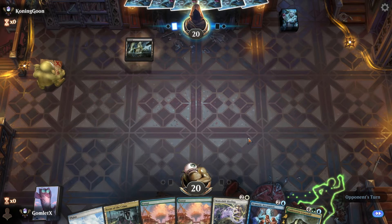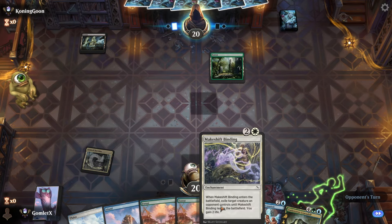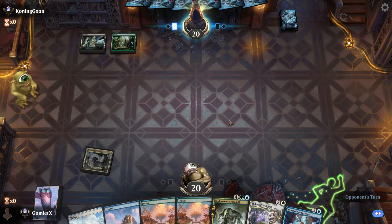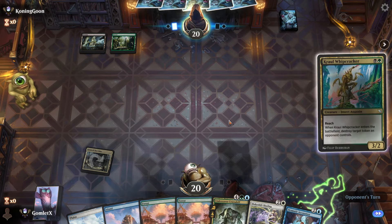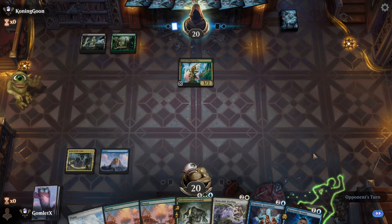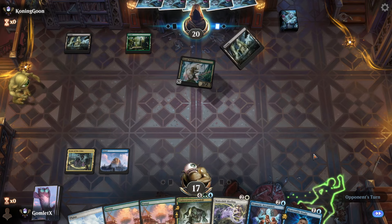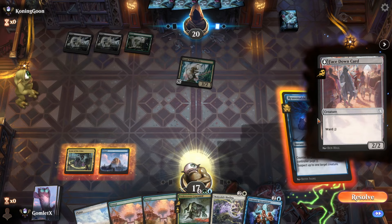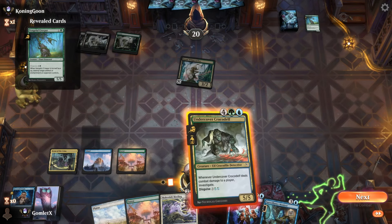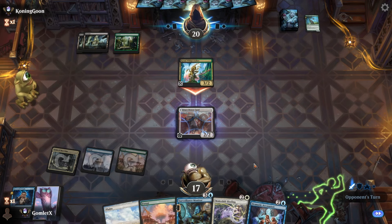Game four — a bit of a slower start and we're on the draw, which could be an issue. But we have multiple pieces of removal to slow our opponent down, one of which importantly gains us two life. Keep it. Opponent plays a Crawl Whipcracker — just a 3/2. We counter their three-mana 2/2 disguise with Reasonable Doubt. We're going to get our Crocodile to trade into the Whipcracker so we can collect that evidence and get multiple blockers next turn with Surveillance Monitor.